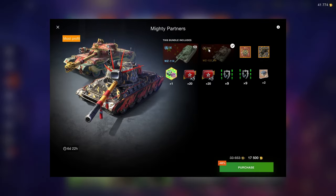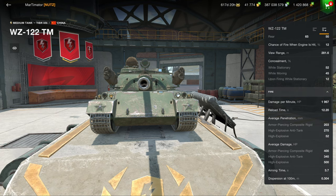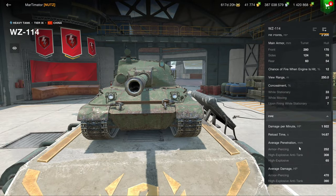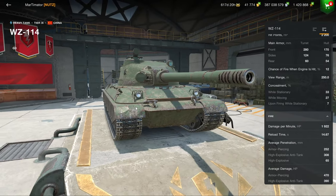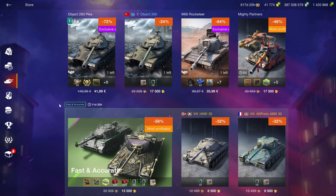Then we have the Mighty Partners bundle. Even though the 122TM is a very solid vehicle and can be worth it in some regards, if you already have the Chimera there's absolutely zero reason to pick this up. If you don't have the Chimera, buying the Chimera makes more sense. And the 114 SP2 is a Tier 9, which is already not great, and it's just an uninteresting and boring Tier 9. The Object 752 should be bought instead — don't waste your money here.